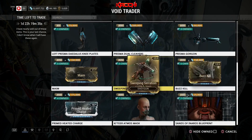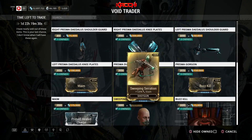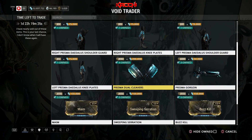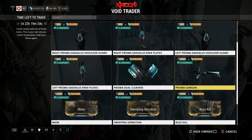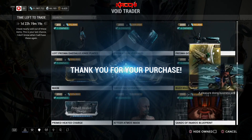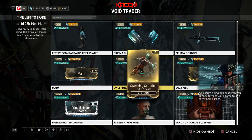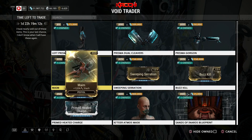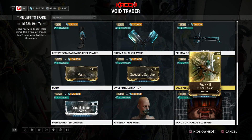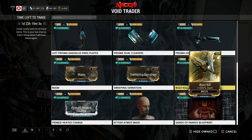The Prisma Dual Cleavers, the Gorgon slash mods, and the Prime Heated Charge — these are the only things worth picking up. I have five of each, and I should grab one more of the Dual Cleavers. This rotation is not bad, not too shabby, especially since people wanted to see the slash mods — they're back in full effect.